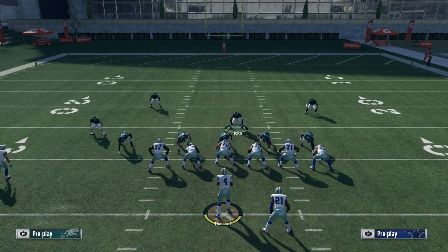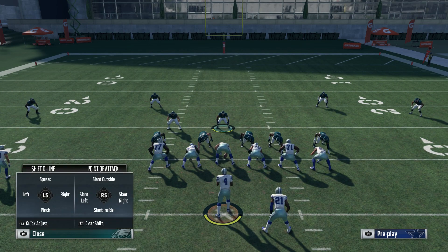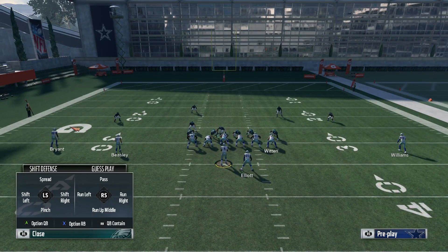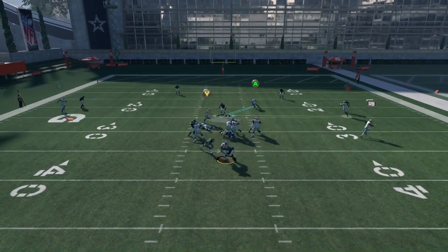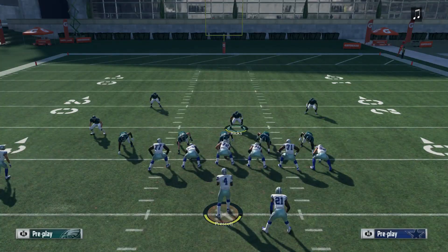Let me show it one more time. It's: base align, shift line right, shift linebackers left, crash line down, blitz that left linebacker, and then stand over the center holding the left trigger. You want to hold it for a second and a half, then drop back over the middle — and it's your responsibility to cover the middle of the field.